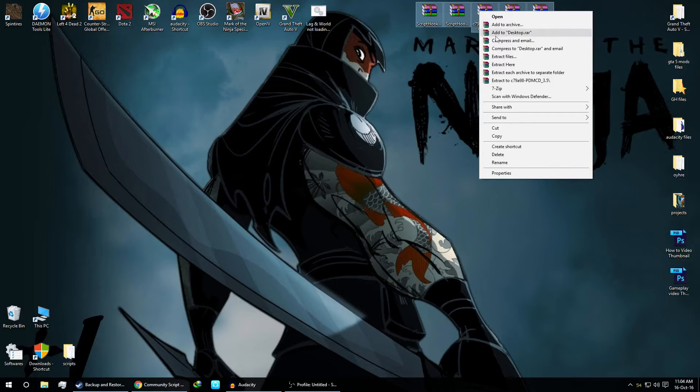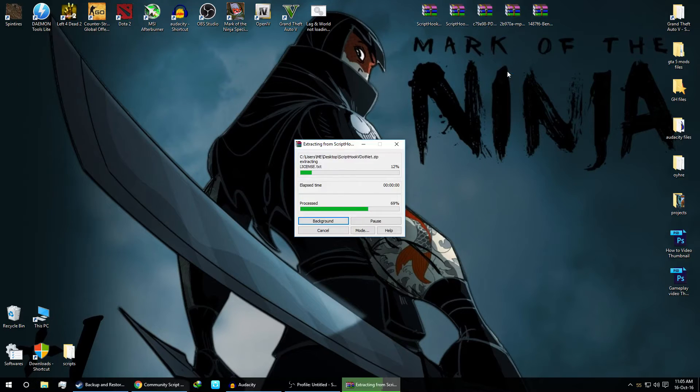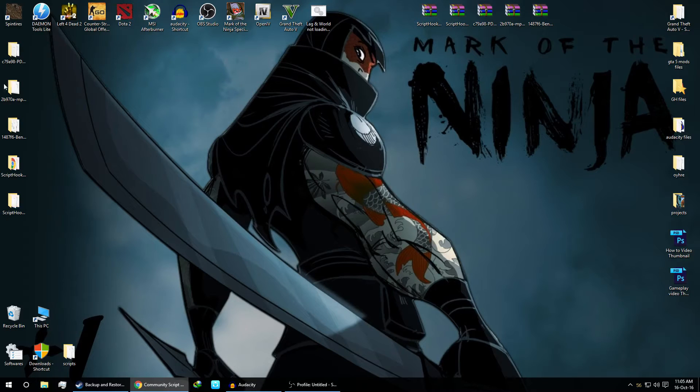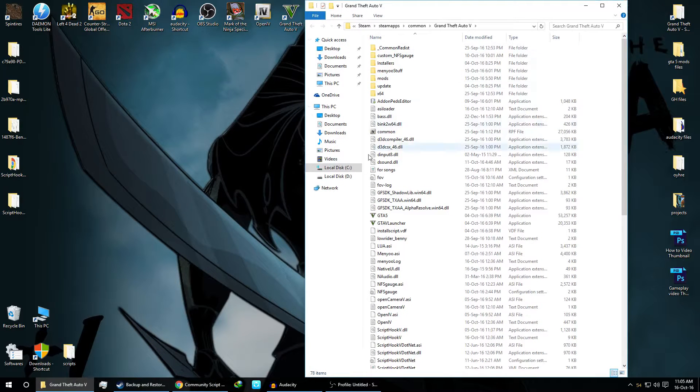Right-click and go to 'Extract to separate folder.' Here is the folder — now we'll start the installation. For your installation directory, go to where you have GTA 5 installed. For me it's on the C drive and I'm using the Steam version, so it goes: Steam, SteamApps, Common, GTA 5.